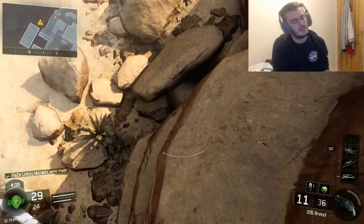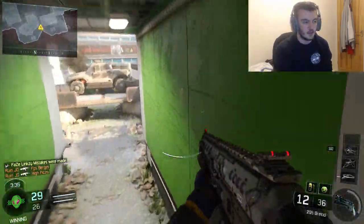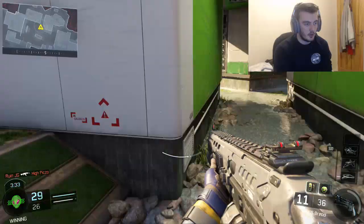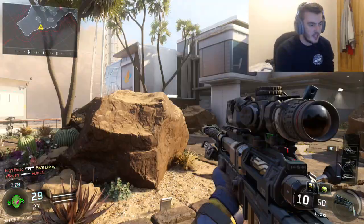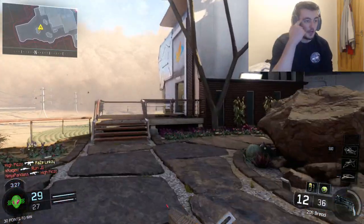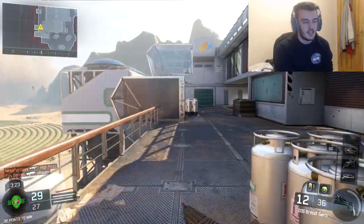I didn't know there was a guy there. I was about to jump. The problem I'm having at the moment is you're trying to find yourself in a good spot. That's what I'm trying to find. If I can get into a good spot or in a good place, but I keep getting bad spawns. This map - it's a brilliant map, but it's almost better for team play with TDM and S&D.